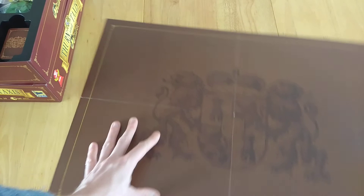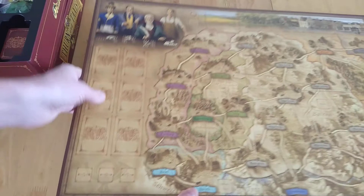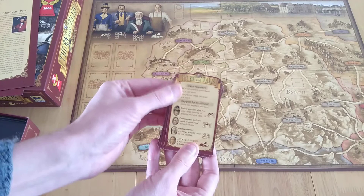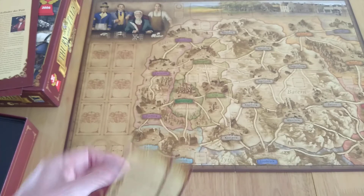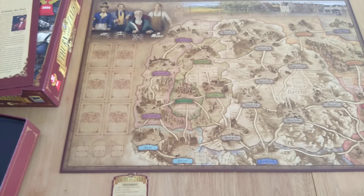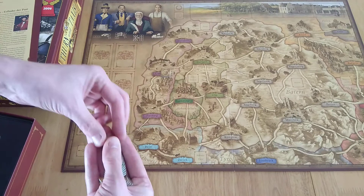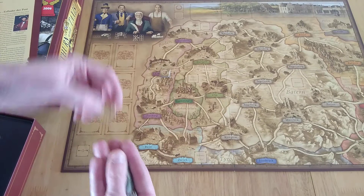First I'm going to show you the back of the board. This game is all about being a postmaster — you're trying to be the best, most victorious postmaster in Germany back in the day. To win you need to get the most victory points. Everybody is going to take one of the little turn summary cards, which are in German but also in English. This is a network route-building game with some area control.